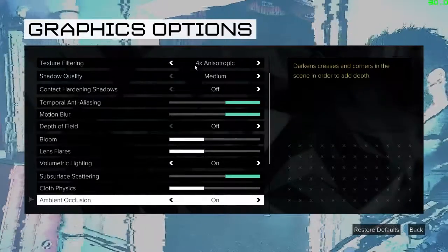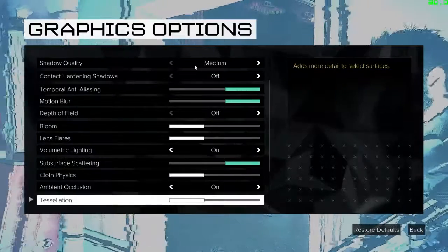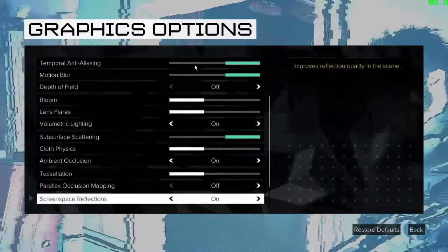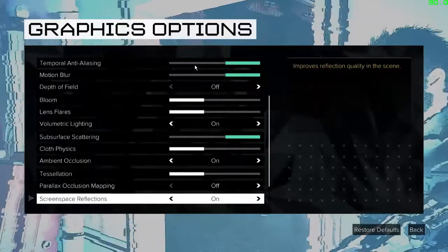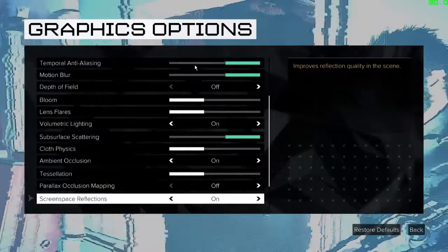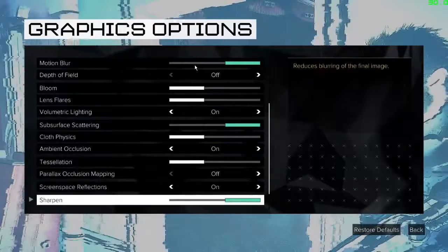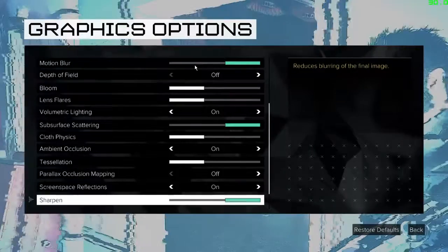Ambient occlusion makes the game look realistic — without it the game looks horrible. Tessellation stays off. Parallax occlusion mapping makes surfaces look very rough and better, but it impacts performance, so turn it off. Screen space reflection enhances reflection quality in game, but you will feel a performance hit — it's better to turn it off, as it kills a lot of frame rate. As mentioned at the beginning of the video, the sharpness feature is what you must turn on if you are running at 900 pixels.